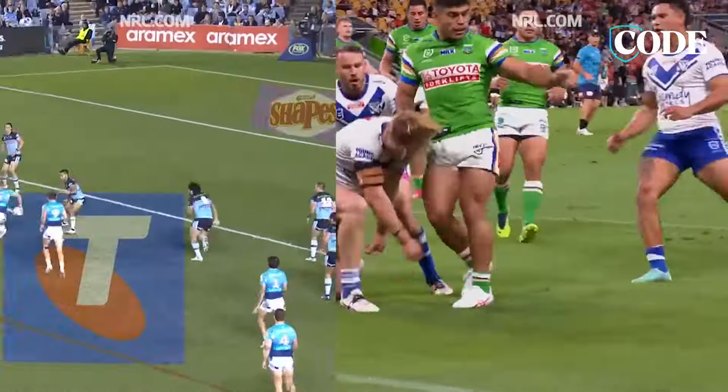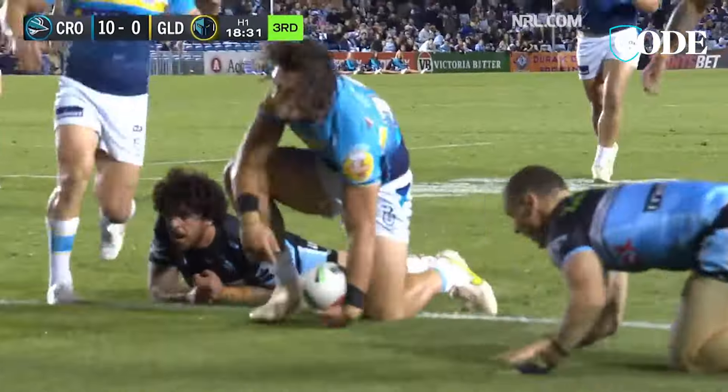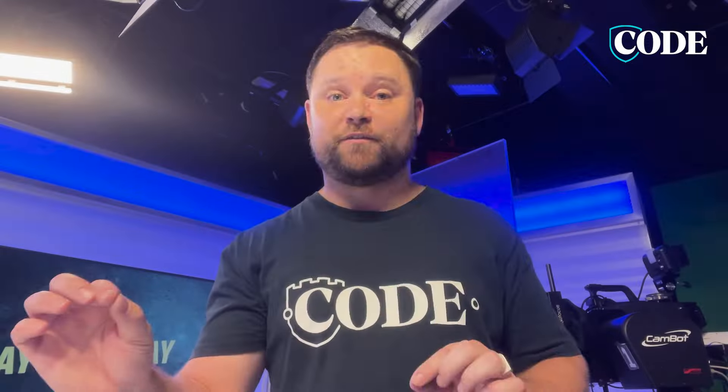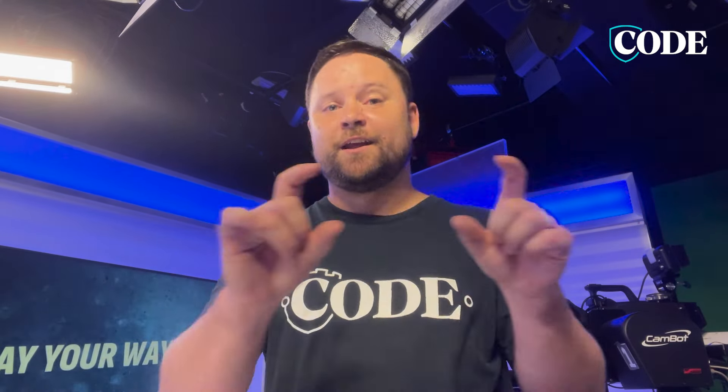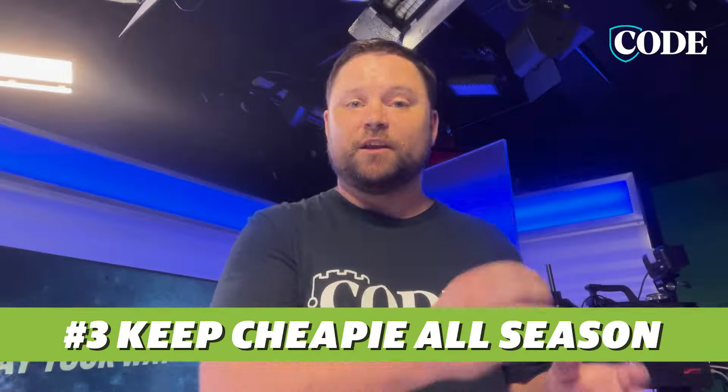The second option is to upgrade your cheapie to a keeper. You've got Jacob Preston sitting at $550,000 in round 6 or 7, and at that same time you've got Tino Faasalele — one of the greats of Supercoach, who finished as the top prop by average last year — at only $650,000. So you can go from a cheapie at $550k, bought for $200k, up to a Supercoach great for just $100,000. That is an absolute bargain.